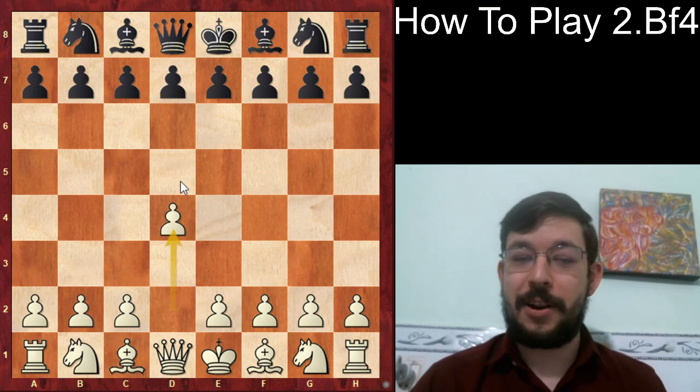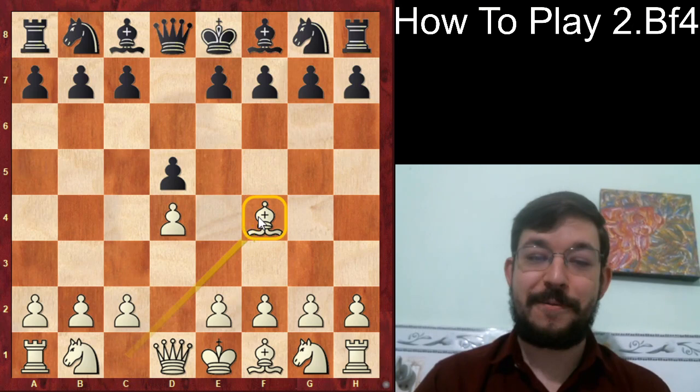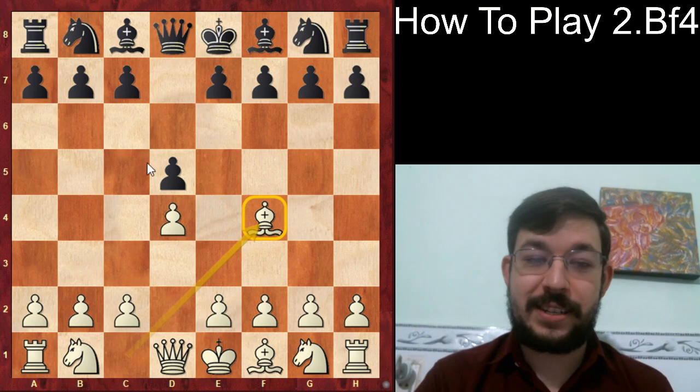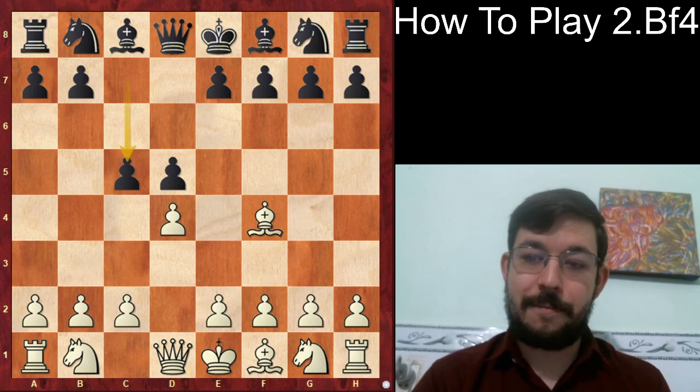Hey guys, it's GM Max and today we're going to learn how to play one of my favourite openings — the London system with d4, d5, and the accelerated bishop to f4. Our game today is between Maxime Vachier-Lagrave, spurning his favourite e4, playing the London against a young Uzbek talent, Nodirbek Abdusattorov, in a Titled Tuesday Chess.com blitz event of 2021.